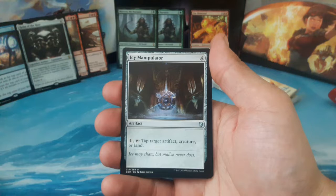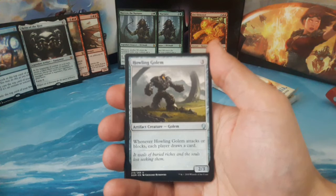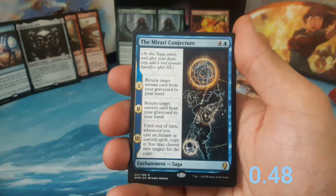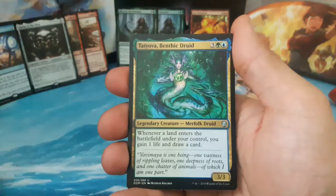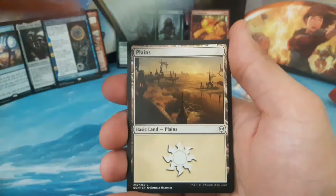We have an Icy Manipulator, four to cast — pay one and tap: tap target artifact, creature, or land. We have a Howling Golem, three to cast, a two-three — whenever Howling Golem attacks or blocks, each player draws a card. Our rare is The Mirari Conjecture, four and one blue — enchantment saga: first step, return target instant card from your graveyard to your hand; second step, return target sorcery card; third step, until end of turn, whenever you cast an instant or sorcery spell, copy it, you may choose new targets for the copy. We also have Tatyova, Benthic Druid, three one green and one blue, a three-three — whenever a land enters the battlefield, you gain one life and draw a card. A plains and a saperling — down to our last two packs.